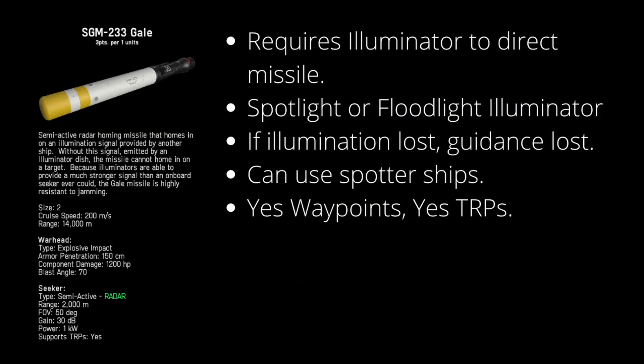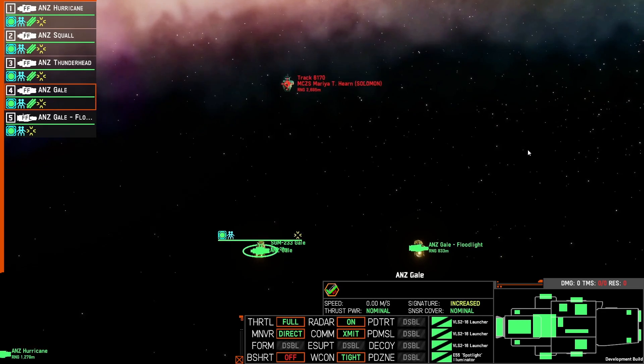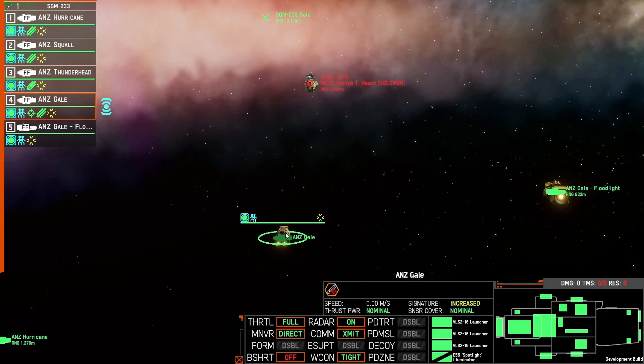Without a spotlight or floodlight illuminator to provide guidance to the gale missile, the gale will just continue on the path it was launched on from its last waypoint when it activates its seeker — which we can see happen in this video. If there is a target within the gale's field of vision when it activates and that target is being painted with an illuminator, the missile will move in and attack the target as you can see here.